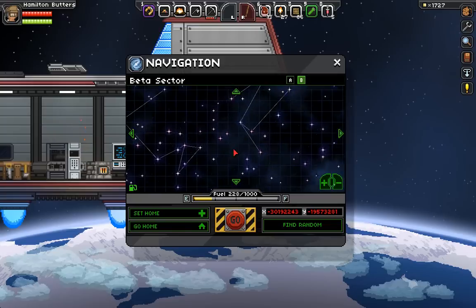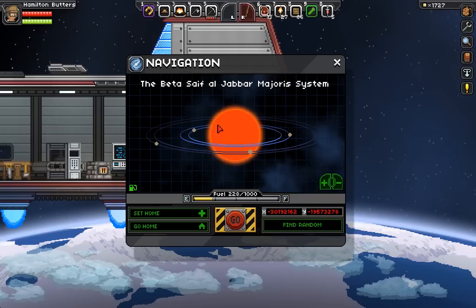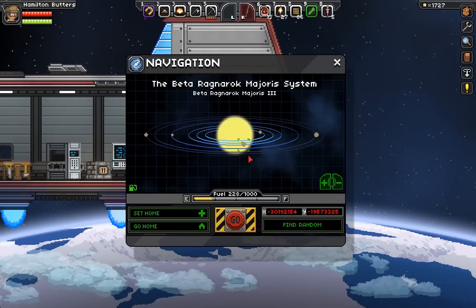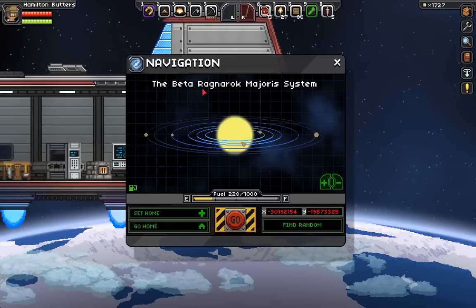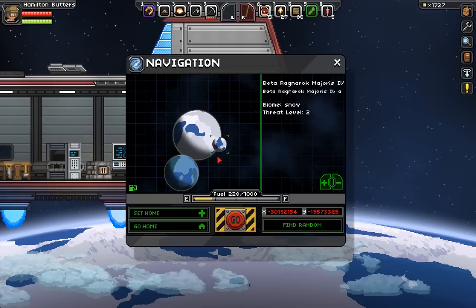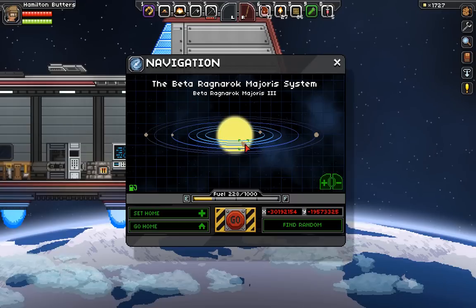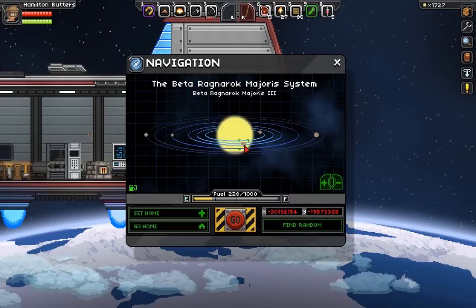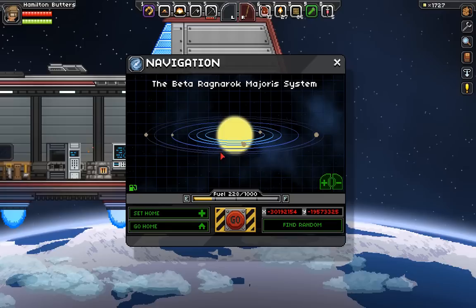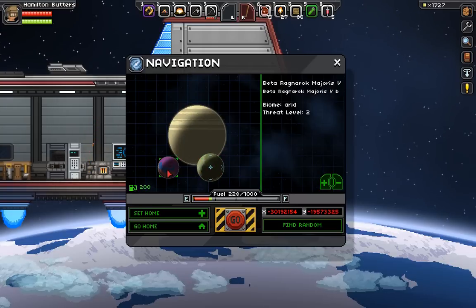This is a tough choice — it's taken me a while to get all this coal. Jabbar Majoris... I'm pretty sure the names mean something. Beta Ragnarok Majoris — we can't really pass up a name like that. Snow levels, I'm not really interested in snow. Arid, desert, jungle, and desert. Someone said bigger planets have more resources. There's a moon — I haven't been to a moon yet. Let's go there.